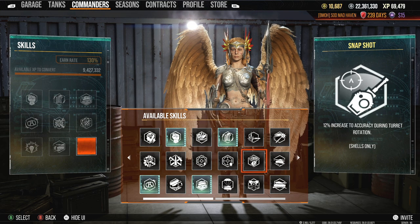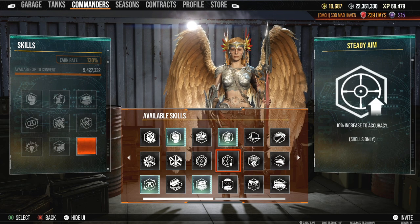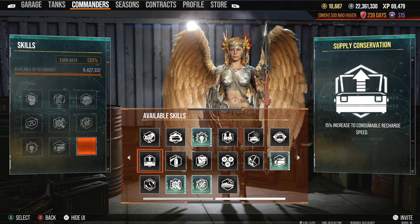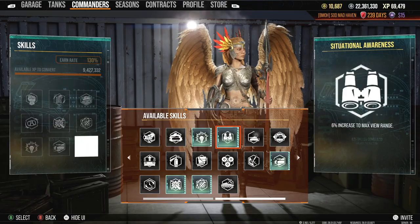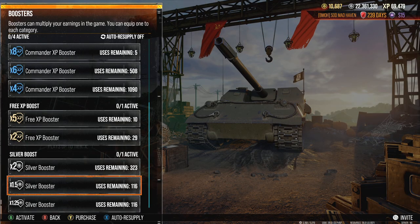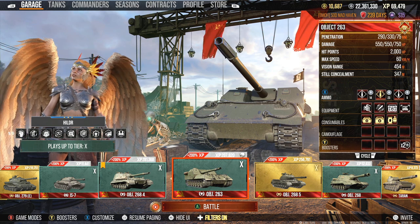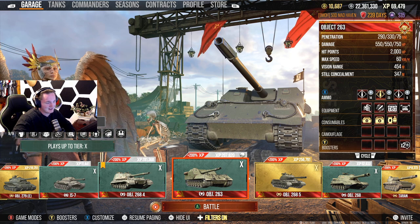Gunsmith - not going to worry about accuracy because we're going to be trying to face-hug as many people as we can. Iron Mace distance - not going to matter, we're going to be face-hugging, getting in as close as we can. No matter the task, we are here to move, move, move. We're sacrificing view range and situational awareness. That looks good to me. Let's put the icing on top with a two-times silver bonus - I have a lot built up. 263 - you guys probably already have an idea where this is going.